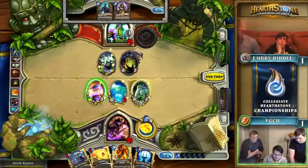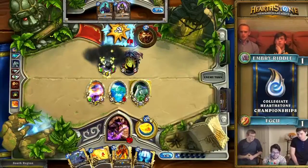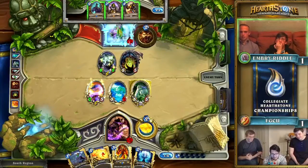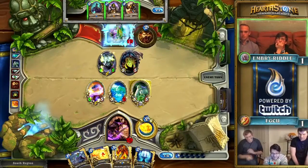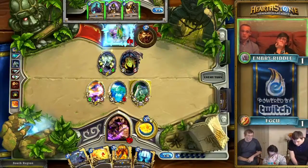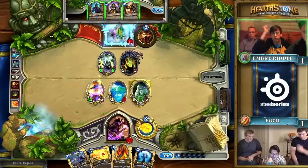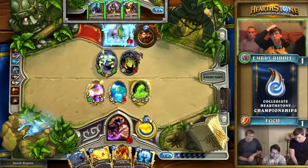We'll have to see what their next couple of draws are going to be — with just Dr. Boom in hand, they might be able to put on some hurt. Florida Gulf Coast realizes this and they're just going to pile damage on the face and hope to close it out. Initially it looked like Embry Riddle may have given something over to Florida Gulf Coast, but pulling that Shade out of stealth and killing that extra Mirror Entity was actually very critical given that they were frozen that turn. Because of that one single attack, the game really changed.